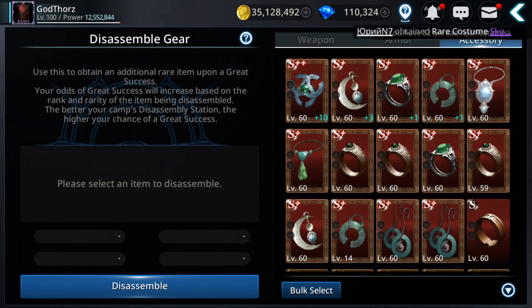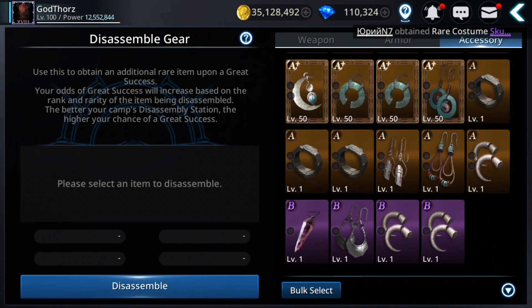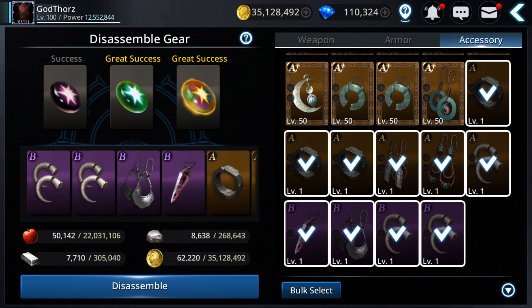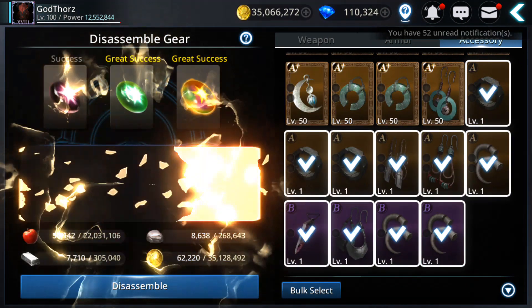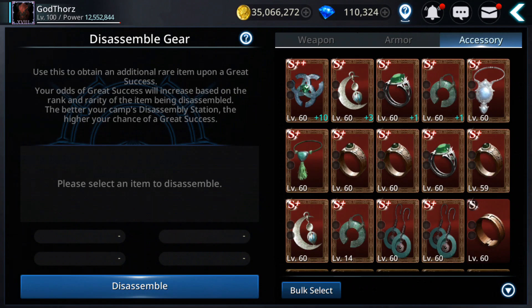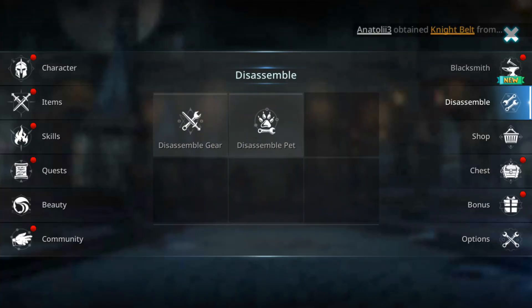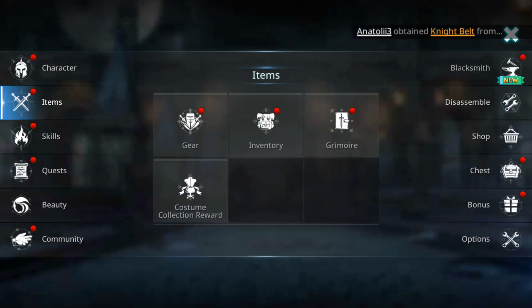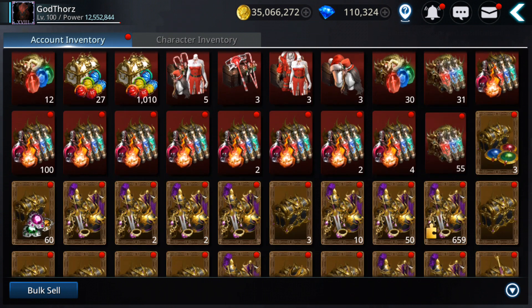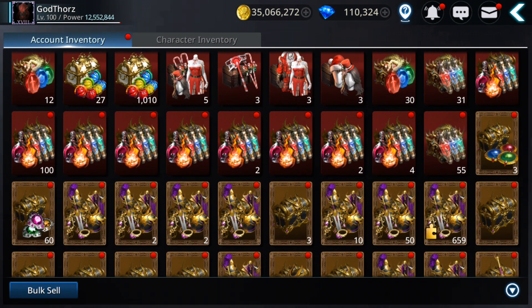Let's see for accessories. Four great successes — that's good. I want more so I'm gonna open some gear that I got from completing this current event.